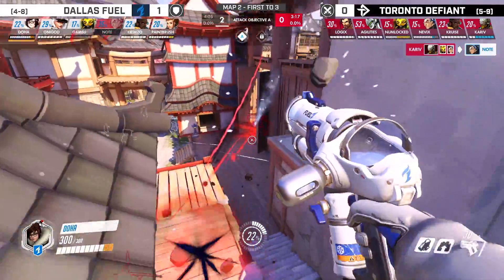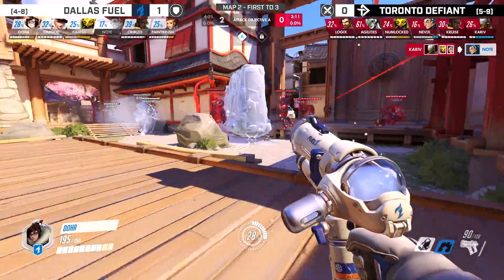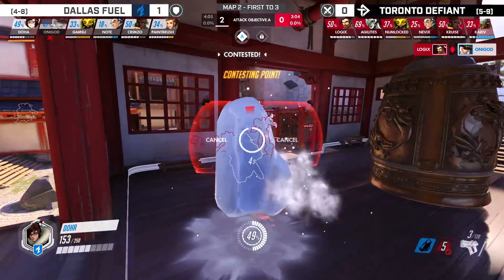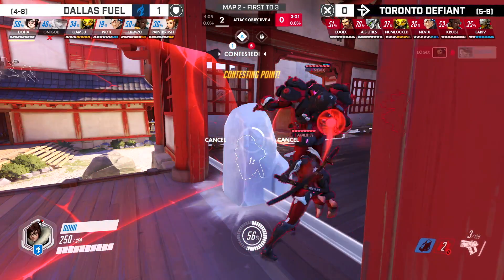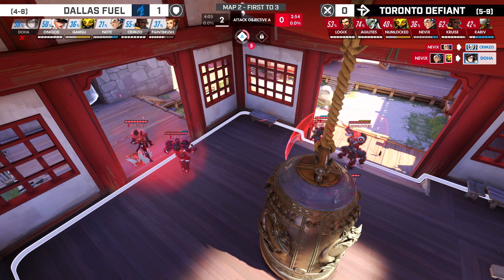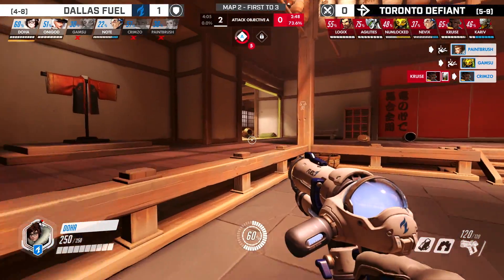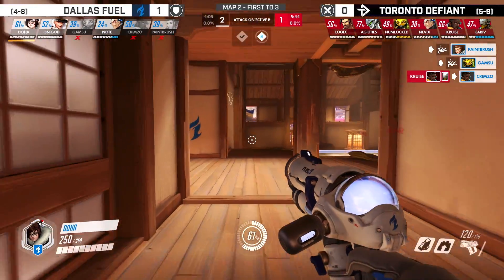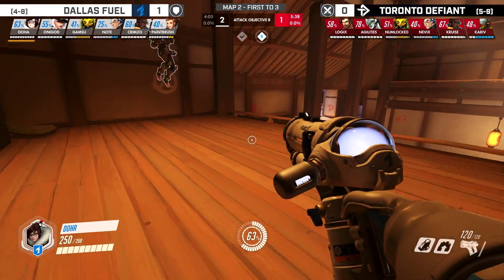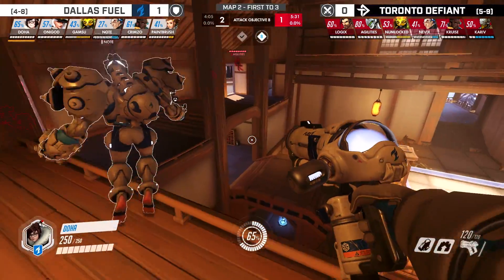Now just spamming down shields. Tries to deal with this Genji who just got in on his Sigma — it's exactly what Doha did on offense. The Defiant make the call: let's not chase the four people going out top, we've got a Mei isolated. Nothing you can do here — completely dead. He got caught out in no man's land and his team is just going to reset. Genji is very good on offense on first point. But you can stay on the Mei because on Hanamura, everybody wants to attack at the top point, and the wall can be very good at splitting them off. Split off part of the team and win a fight with a single ability.